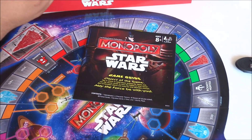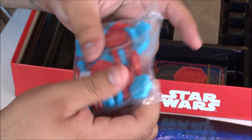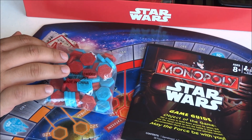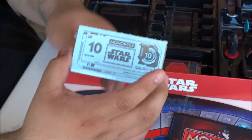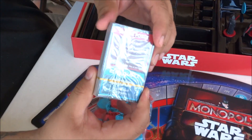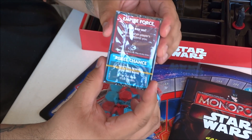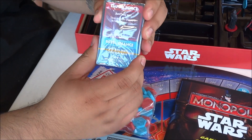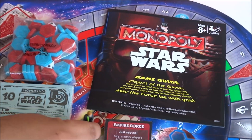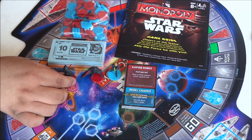From the game guide — I guess these are the houses, or in this case you buy planets. It comes with your dice and Monopoly money, which you can't go wrong with. And you've got your cards — the Empire Force and the Rebel Chance. I guess this is the chance and community chest version of this game.